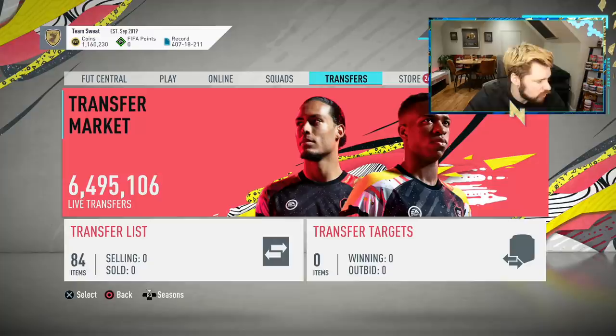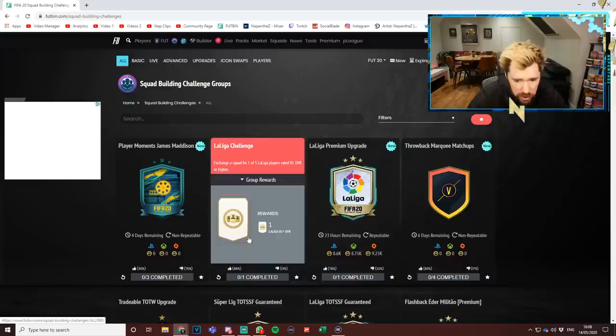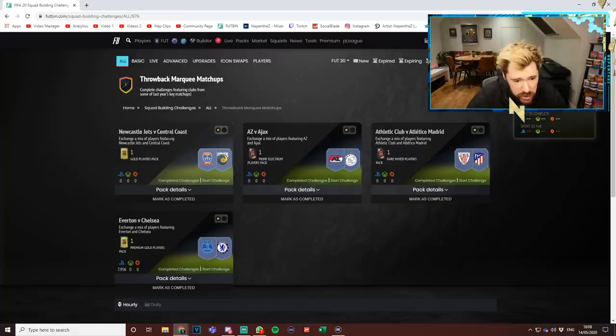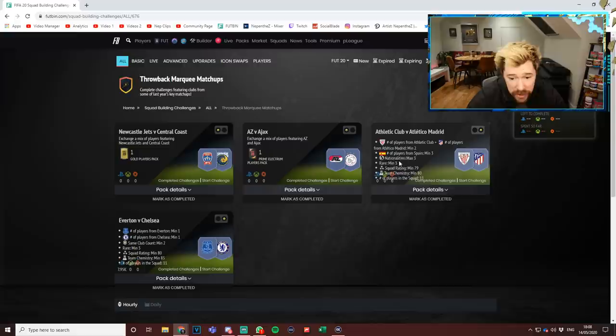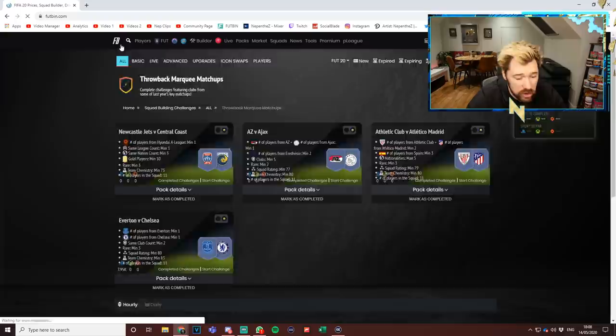Let's get on to Futbin real quick, we'll build another couple of packs in a second to end off today's video. Let's have a look at that Madison card in-game and look at the new content - I don't think it's going to be expensive. We've got the La Liga Challenge, the Premium Upgrade. There is also a throwback Marquee Matchups with a Prime Gold Players Pack. The fixtures are Newcastle Jets versus Central Coast, AZ versus Ajax, Athletic Club versus Atletico Madrid, and Everton against Chelsea. One Everton, one Chelsea - they're going to go through the roof. Two players from Athletic Club or Atletico Madrid are going to get expensive. One player from Ajax or AZ should keep it quite cheap, and one Hyundai A-League player - so that's not too bad.